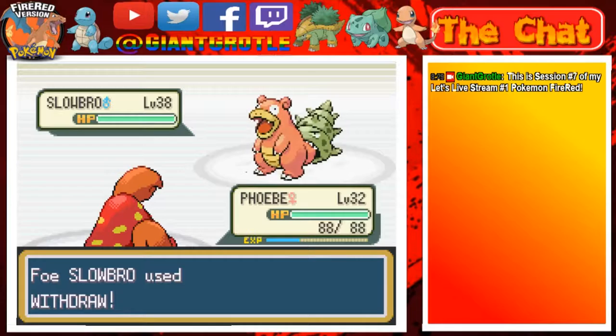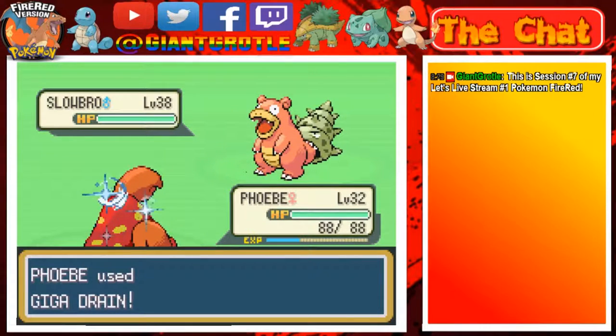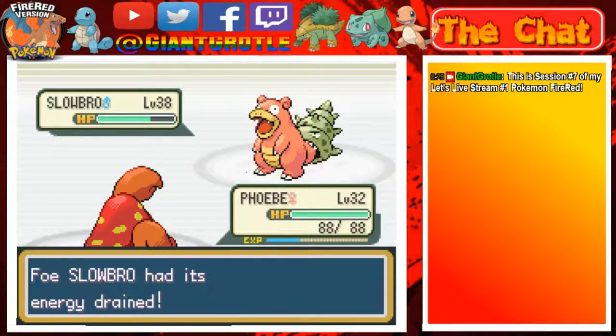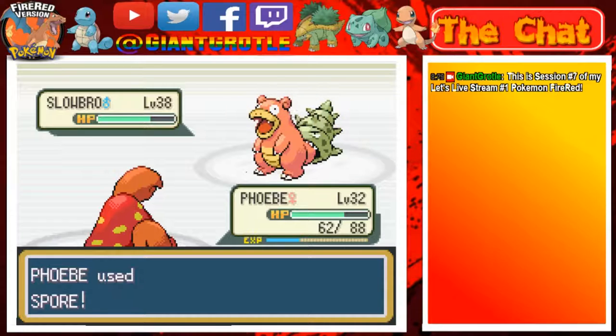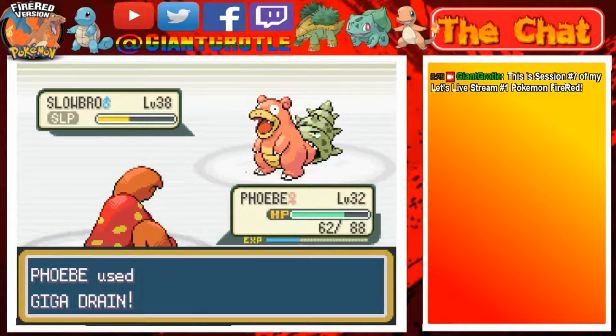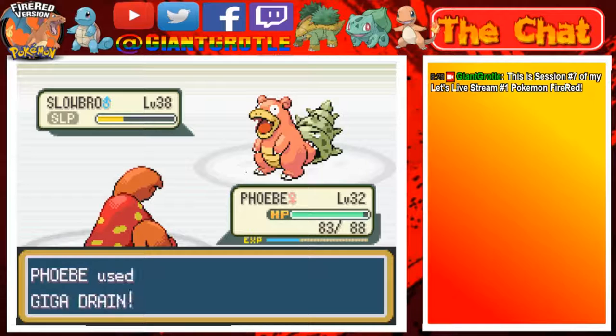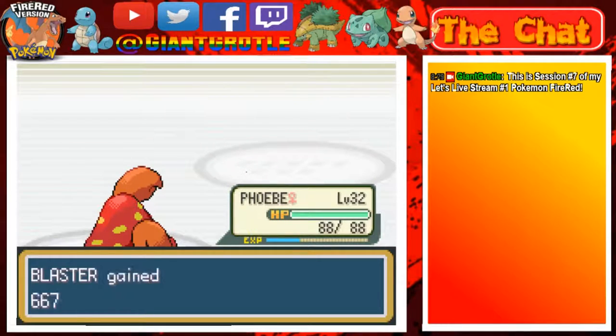Switching out Blastoise to get a free level — going to Phoebe. Taking on this Slowbro with Giga Drain. The Slowbro used Withdraw. Hopefully I can two-shot it but wow, they're a lot bulkier than I thought. Going for Spore to put it to sleep, then Giga Drain again. Should take about three or four more Giga Drains — I don't want to run out and have to use Cut, since Giga Drain is super effective as a Grass move.